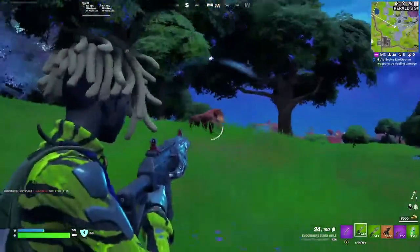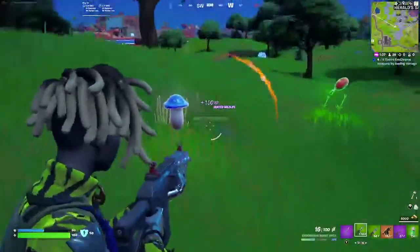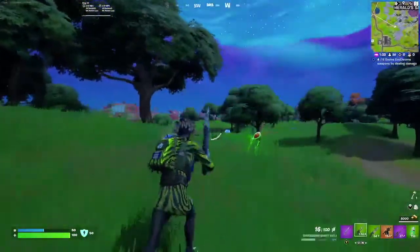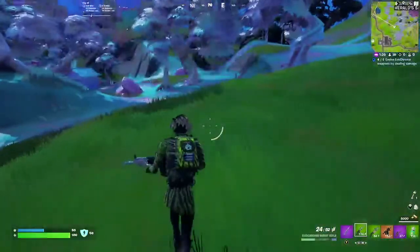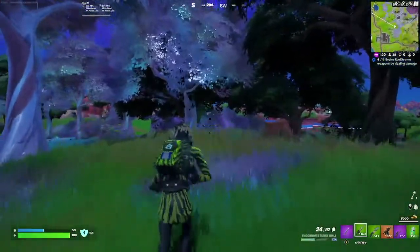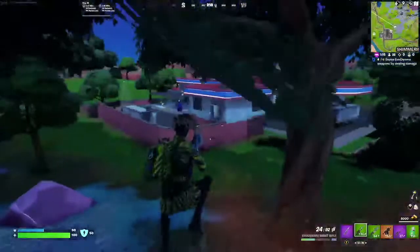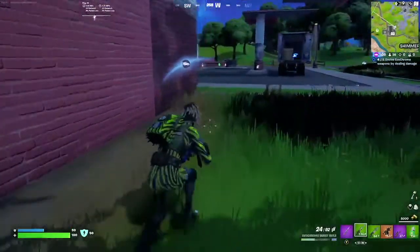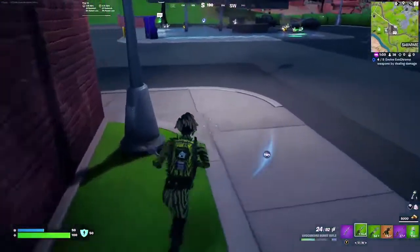This is how you evolve your Evo Chrome weapons the fastest this season. At the bottom right corner of your screen, you can see this bar - it's basically your level on your weapon. You can find animals, and if you kill animals, you'll actually level up your gun, which is a really good way to level up your weapon. So if you find any animals, kill them with your Evo Chrome weapon.